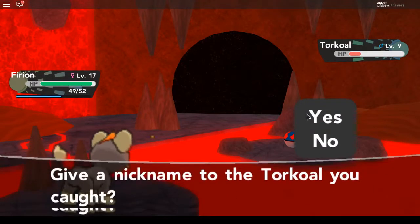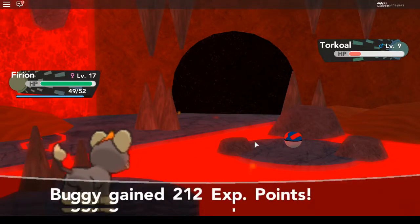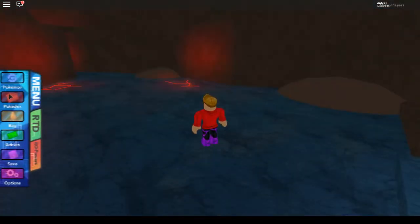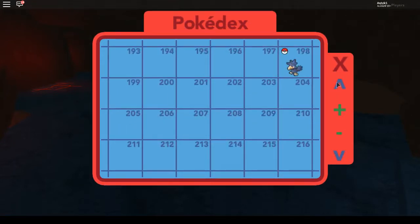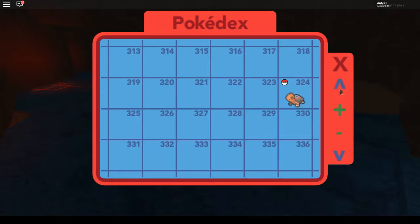Let's name it Fire Turtle — I'm bad at giving nicknames, I've said that so many times. Let's read the Pokedex entries. Croconaw: once Croconaw has clamped its jaws on its foe it will absolutely not let go, because the tips of its fangs are forked back like barbed fish hooks — they become impossible to remove when they have sunk in. Torkoal: Torkoal digs through mountains in search of coal. If it finds some, it fills hollow spaces in its shell with coal and burns it. If attacked, this Pokemon spouts fake black smoke to beat a retreat.